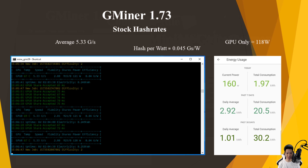Running Gminer on stock settings I was averaging around 5.33 graphs per second. My whole test bench was pulling around 160 watts so the GPU itself was only pulling around 118 watts, so the average hash per watt is about 0.045 graphs per watt.